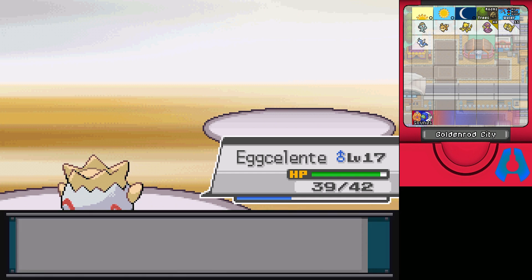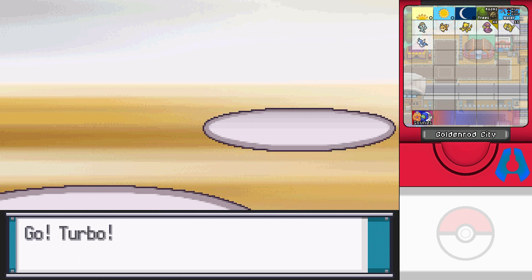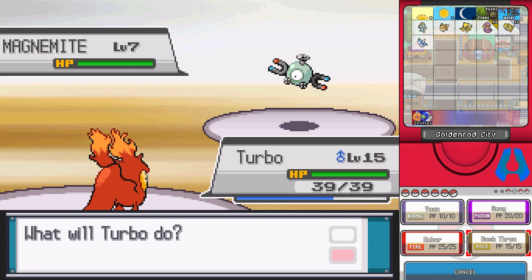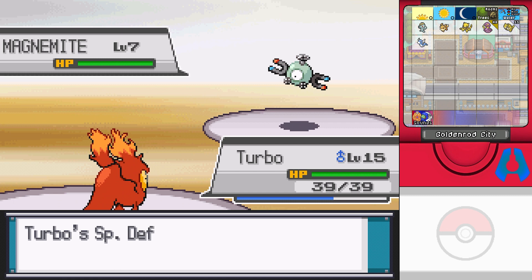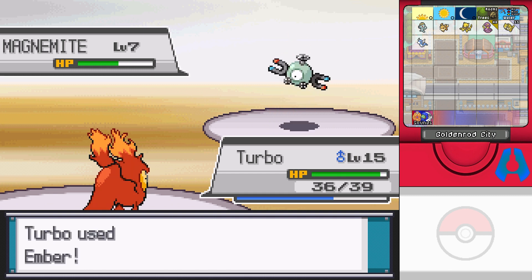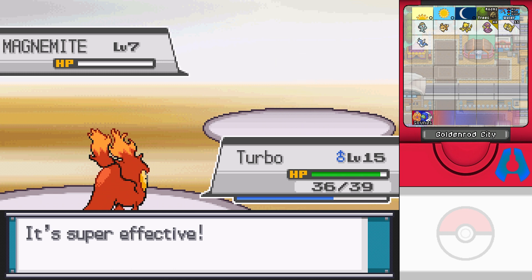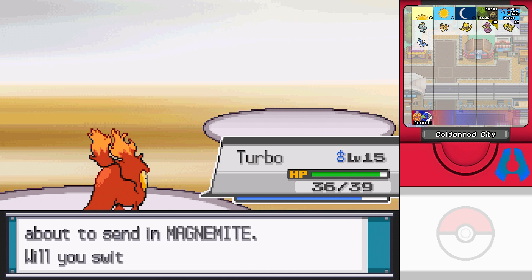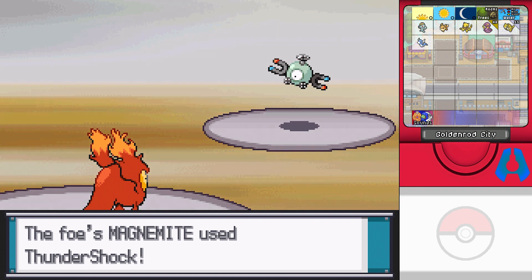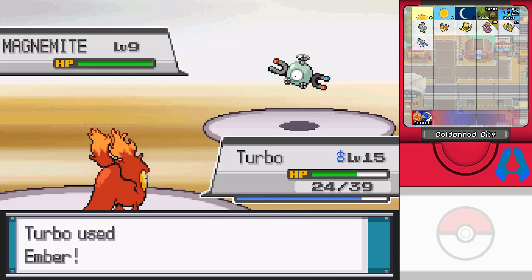A Magnemite appears, so I swap to Turbo. I throw a rock first to test the waters - I'm still terrible at remembering type matchups. I meant to throw an ember, then actually remembered it's weak to fire. Turbo takes a hit but I throw ember and finish it off. There you go Turbo, all good buddy - that puts me at level 16.